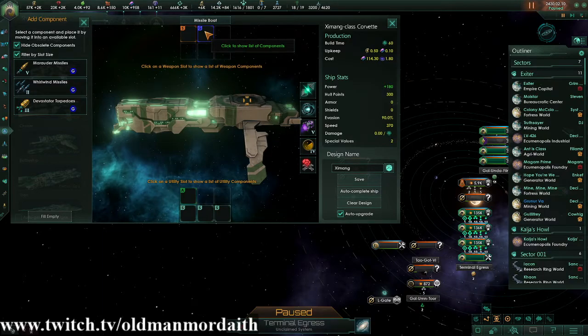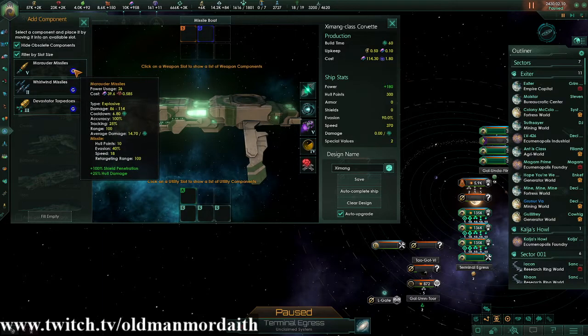Missiles and torpedoes are launched as individual entities and are tracked as individual entities in the game. They have their own speeds, their own damage ratings, their own evasion, and another thing called retargeting range — we'll get into that a little bit later.